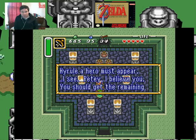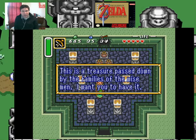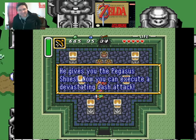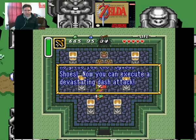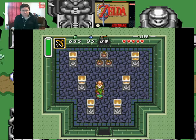I see. Petey, I believe you. What did I say? You should get the remaining pendants and carry this with you. This is a treasure passed down by the families of a Wiseman. I want you to have it. The Boots! He gives you the Pegasus Shoes — now you can execute a devastating dash attack, hold the A button. A helpful item is hidden in the cave on the east side of Lake Hylia. Get it!